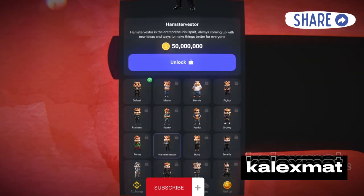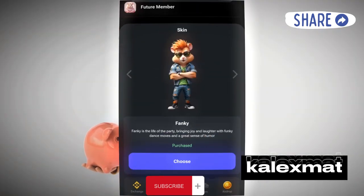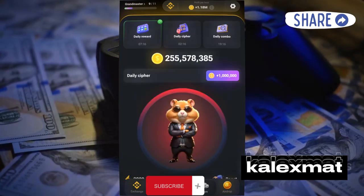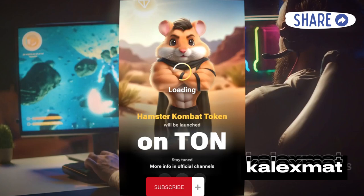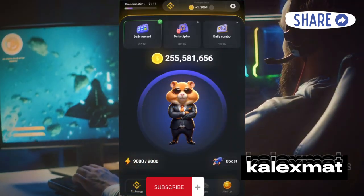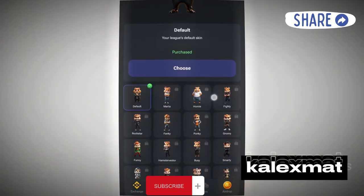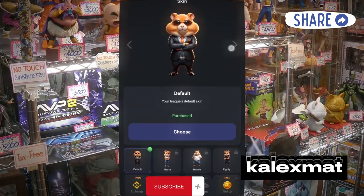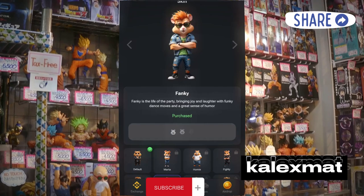Beyond that, you'll find characters available under normal viewing conditions. You might be amazed to see that this character costs in the millions — for instance, it could be 50 million. Now let's move into space where another character awaits, this one also in the range of 50 million. Moving forward, another character is priced at 100 million, which is quite a sight to behold. As you venture further, you'll find more characters priced similarly, offering a diverse selection.